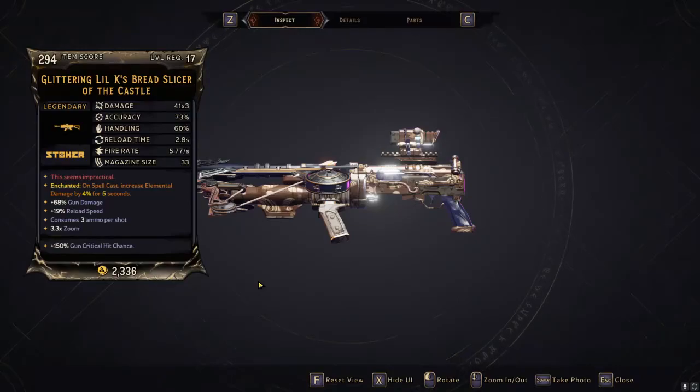Here's the actual weapon card — looking good. Glittering Locase Bread Slicer of the Castle. We literally just got it from a chest inside the little dungeon. Enchanted: on spell cast, increase elemental damage by four percent for five seconds. It'd be nice if this thing did elemental damage, but unfortunately it's just kinetic, so it doesn't even get its own buff from its own enchant. We still get other sources that benefit from that buff, but the gun itself does not.